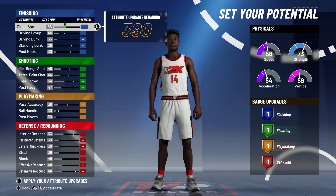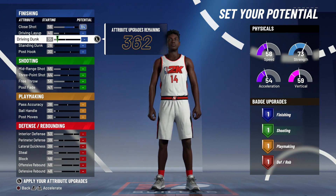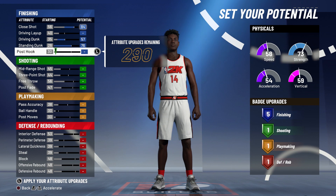For attributes, you want to bring your close shot up to an 84, driving dunk up to a 57, standing dunk at a 76, and post hook you're going to leave alone.